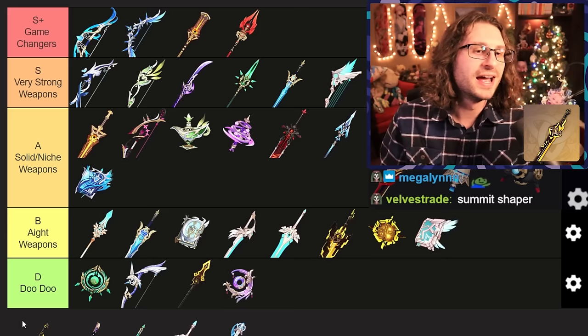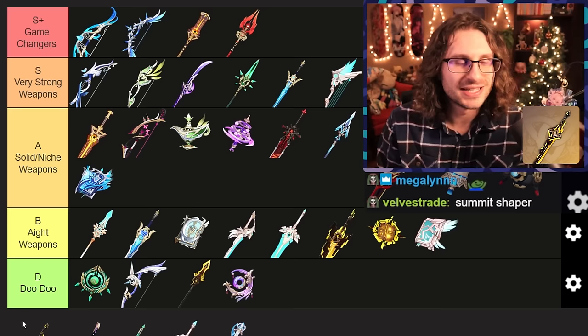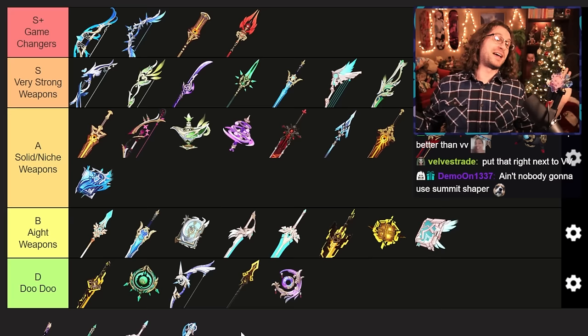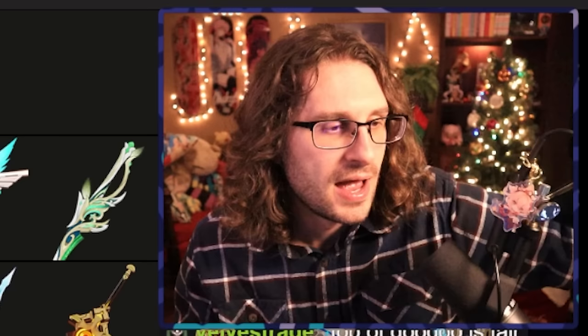Summit Shaper — let's make it quick. It's like all those shield weapons that give a lot of attack. But the competition for one-handed swords in Genshin Impact, even including four-stars, is extremely stiff. The only character I think even uses this remotely decently is Ayaka. I do not recommend pulling for this weapon. I'm going with my heart and putting it at top of doo-doo tier.